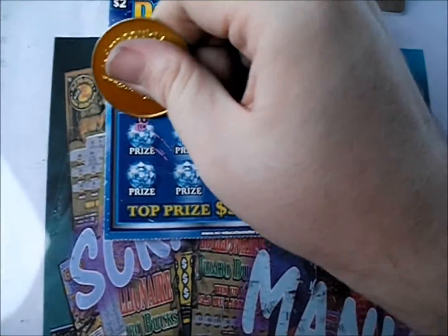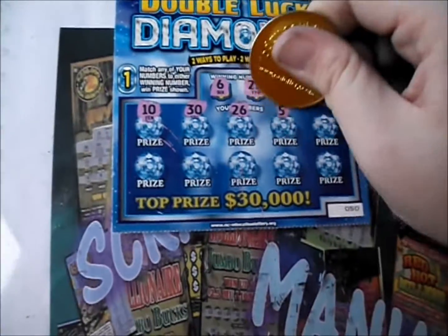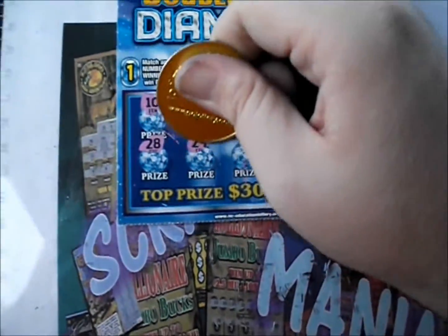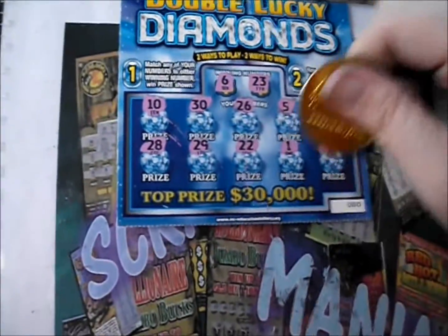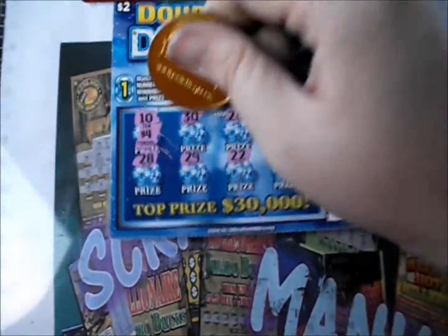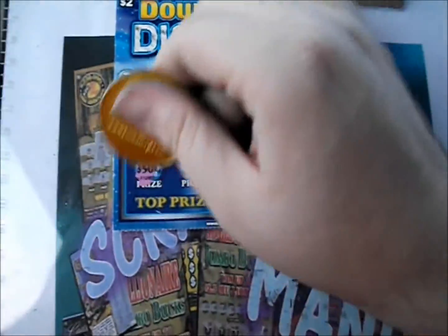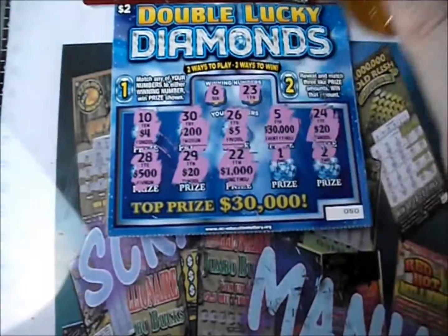Flip it over — 6 and 23 are the numbers. 10, 30, 26, 5, 24, 28, 28, 29, 22, 1, and 2. Prizes: 4, 200, 5, 30, 30, 30, 20, 500, another 20, a grand, 2, and 10. Those two were duds.